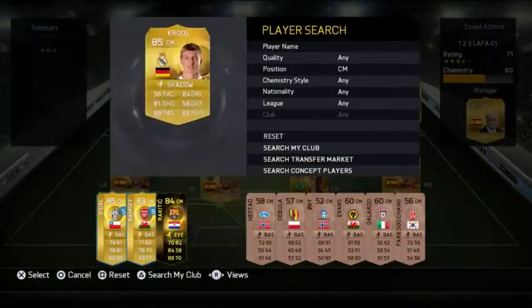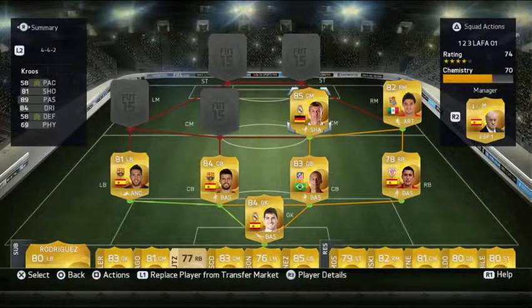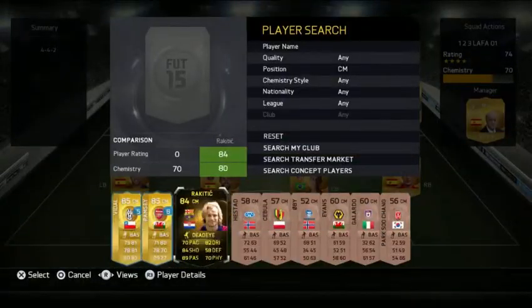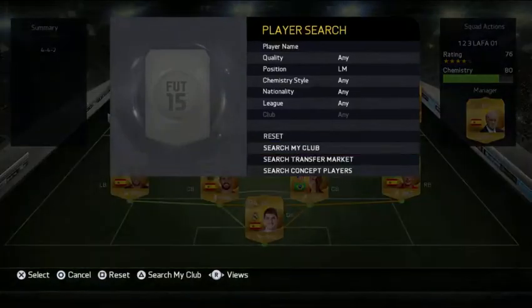I recommend you Cruz. Really good player, not so much of a good pace, but he has really good passing, really good shot and really good dribbling. Now the beast, Rakateach. He cost me around 50k. He is a really good player — 80 pace, 84 shot, 89 passing, 82 dribbling. Defending not so much, but 70 physical. Really good player.